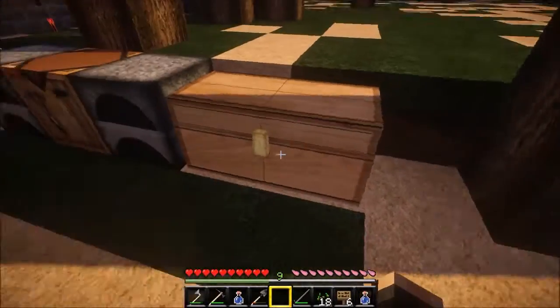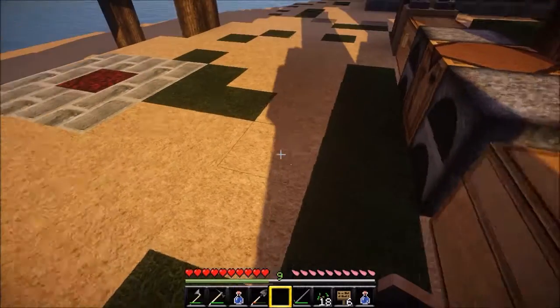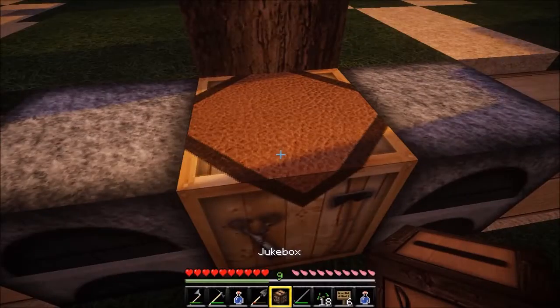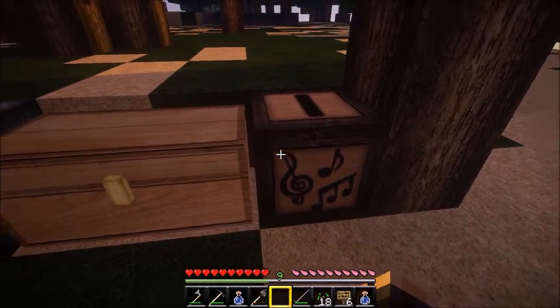A jukebox requires one diamond and eight wood planks around it. Place the diamond in the center, grab the wood planks and cover all surrounding slots — and there you have your jukebox. I'll put that on the end here. That's beautifully made.